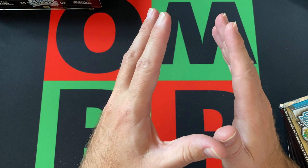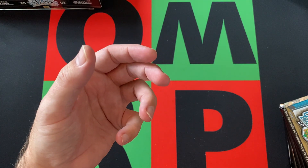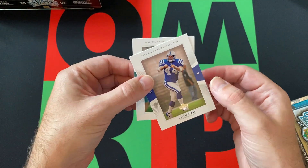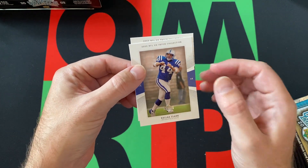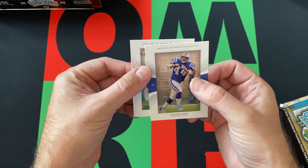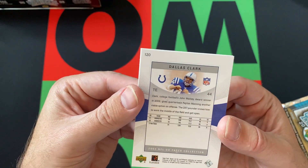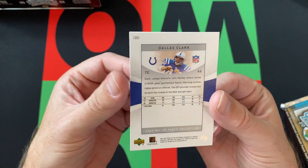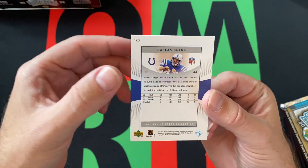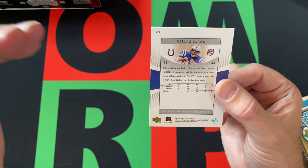Before we go any further, I was a little bit concerned because I hadn't seen any regular short prints yet, at least I hadn't noticed them. But then I went back and double-checked. If you noticed in my last video, I kind of got distracted — I was like, hey, Dallas Clark. But then I'm like, oh no, it's just a regular card. But I was like, I thought he was a rookie. Well, he is! And I was distracted for a good reason because he is a short print — a rookie short print. You can see it, the number 120. Anything above 90 is a short print.